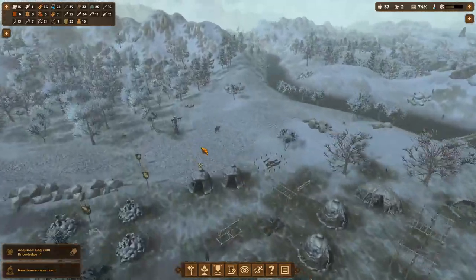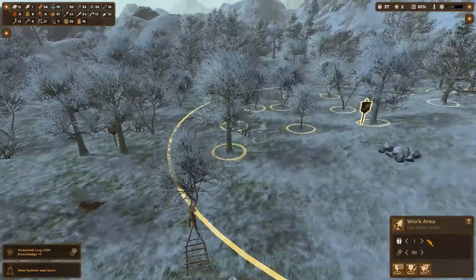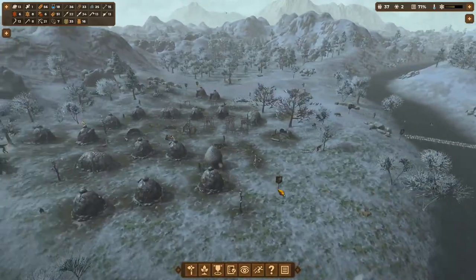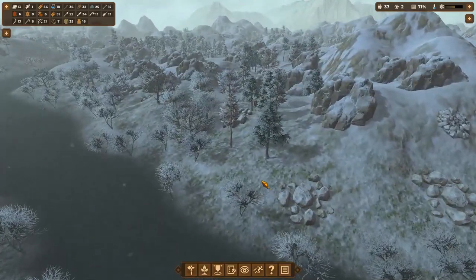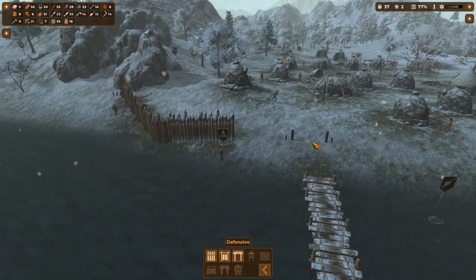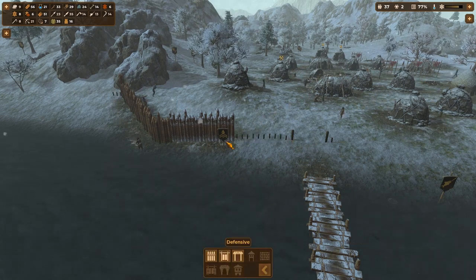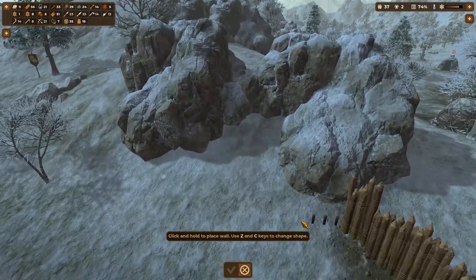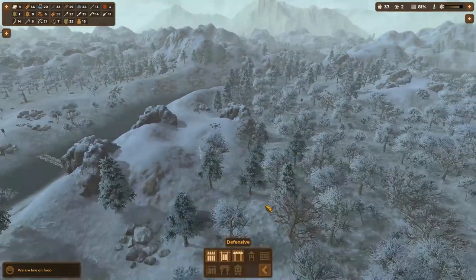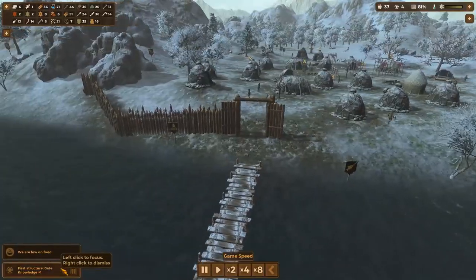How are my walls coming? Oh yeah, these are looking pretty snazzy. I like what we're doing down here with the walls. A knowledge point for chopping down a bunch of trees, and a new human has been born. I'll put another person on tree chopping — it seems like a lot of what we're doing in the near future is going to be log intensive. Let's get some more trees chopped down. Maybe we set up another area over here as well.